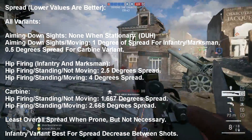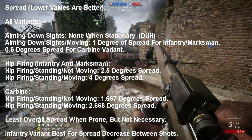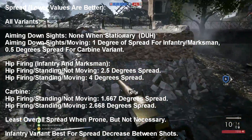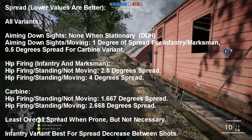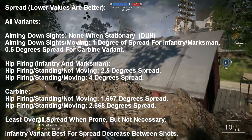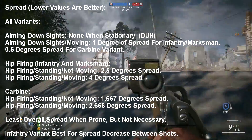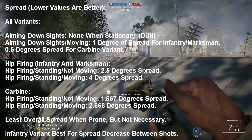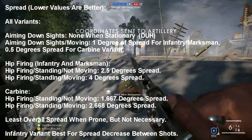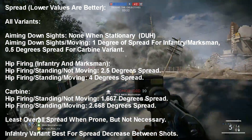All SMLEs, not surprisingly, have no spread when aiming down sights and not moving, because they're bolt actions. The Infantry and Marksman variants have 1 degree of spread when aiming down sights and moving, but the Carbine variant has half the spread of the other variants at 0.5 degrees of spread when aiming down sights and moving.